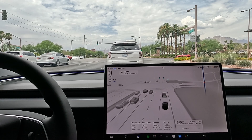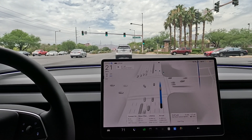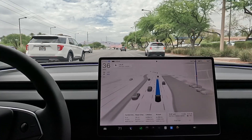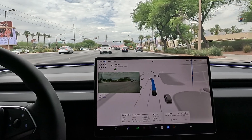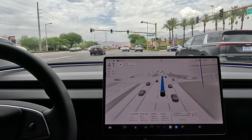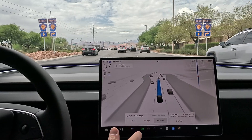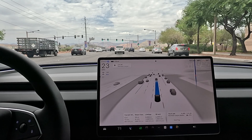We got the green light. To the right we have the Summerlin Center where the Costco is. To the left we got the Red Rock Casino — this is definitely a hot spot in town. The Red Rock is part of the Stations Casinos, it is a great casino. Looks like we're merging over to go straight — that was great. We've got assertive settings, minimal lane changes off for this drive.